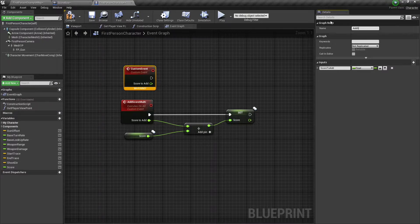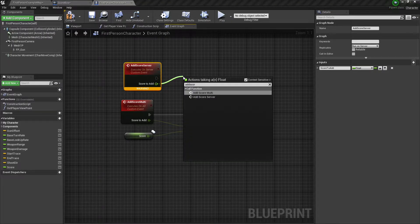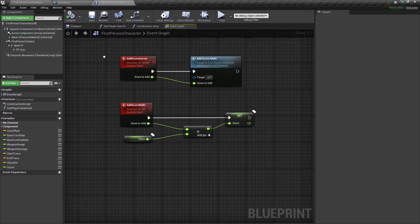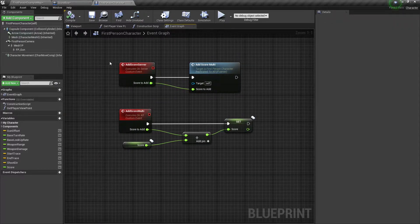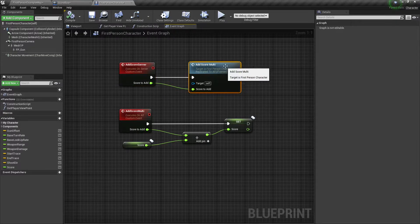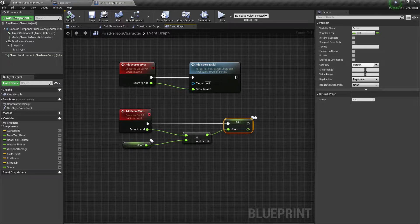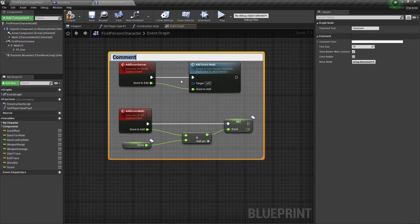I'm going to name this add score server and set it to run on the server. From here we will call add score multi. So this is a really simple multicast system — something is called on the server, and then the server, which has authority, tells all clients to update this value for the specific player. Go ahead and comment this out and call it score.